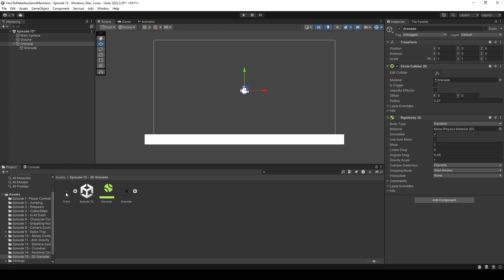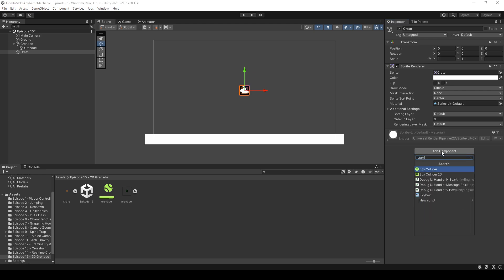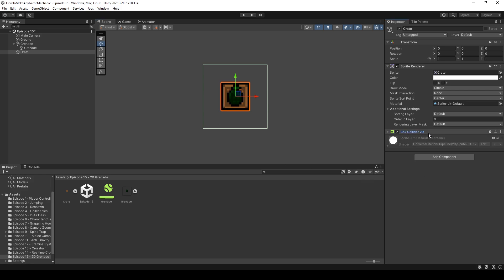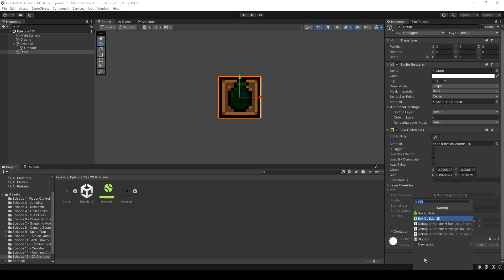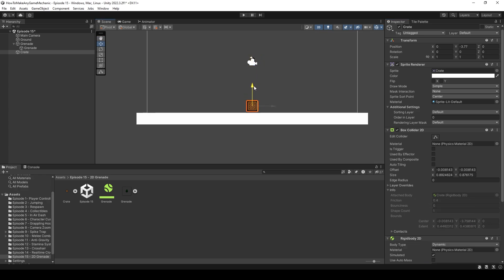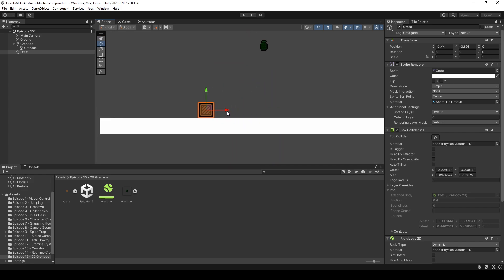Now let's work on our crates. I'll drag the crate sprite into the scene, reset the transform, and add a Box Collider 2D. The collider is quite large, so I'll scale it and edit it to fit each edge of the sprite. I'll then give it a Rigidbody 2D. I'll place a few crates in the scene so our grenade can shoot them around when it explodes.